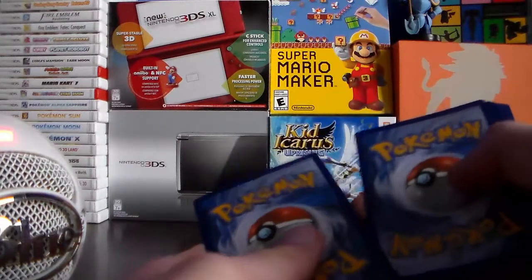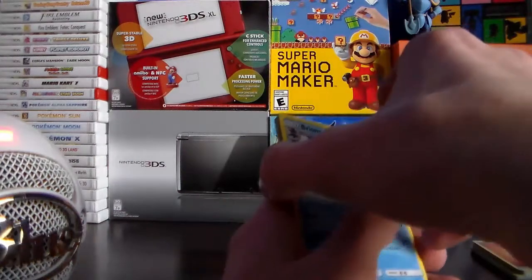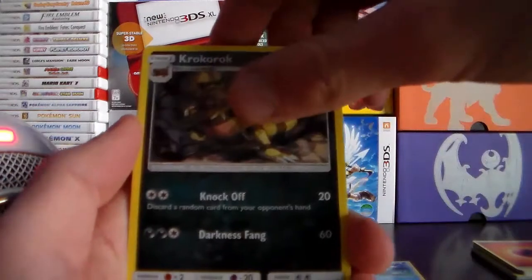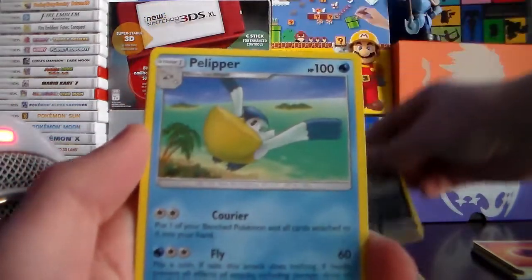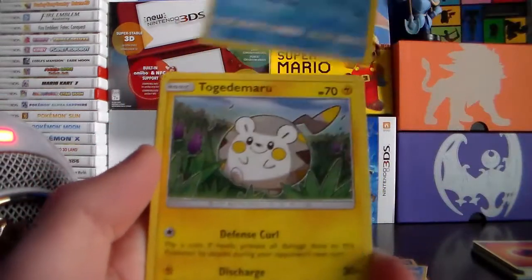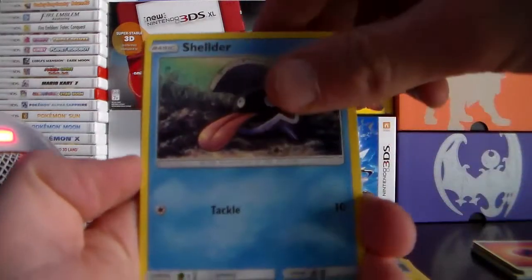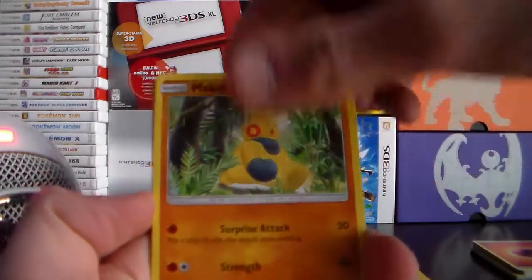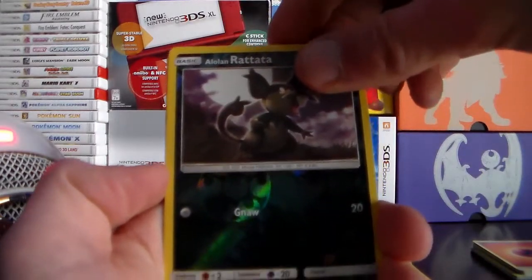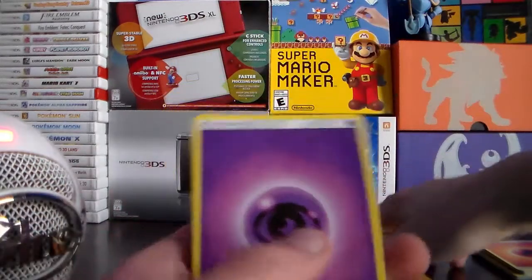As we move our final three cards to the front, we will hope and pray that we get something good for once. We have a Brione. A Croconaw, looking very, very hardcore — I would not want to cross paths with a Crocodile of that caliber. A Togedemaru, not looking nearly as good as the promo card that came with this set, but still very nice. The Reverse Foil for this is an Alolan Grimer. And we'll finish off with a Parasect and a Psychic Energy.